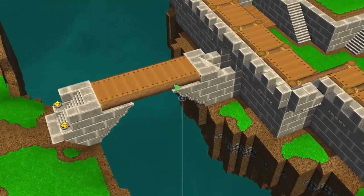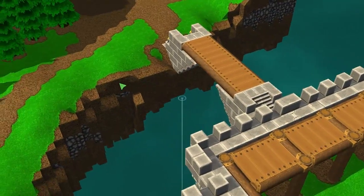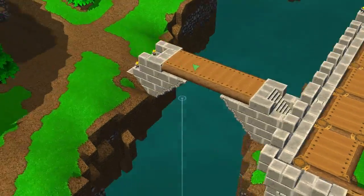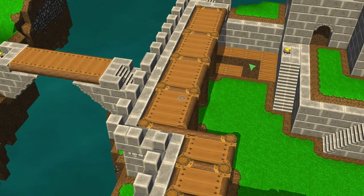For example, there's this bridge right here which initially served no other purpose than to look cool. But then we added a mine right here and it became a really nice shortcut for workers to have access to the stockpile area.